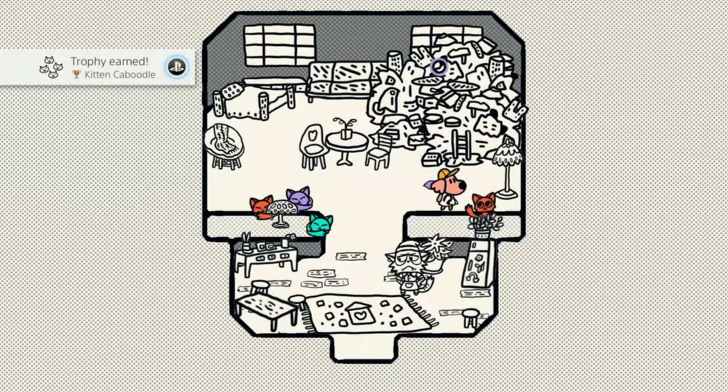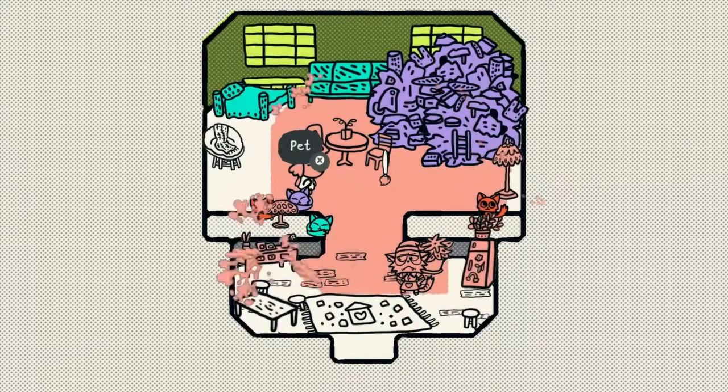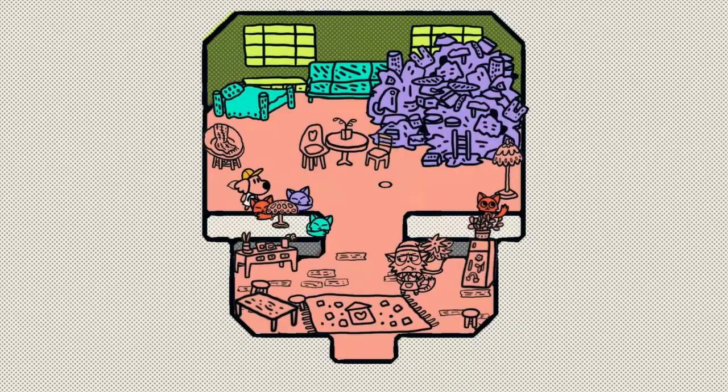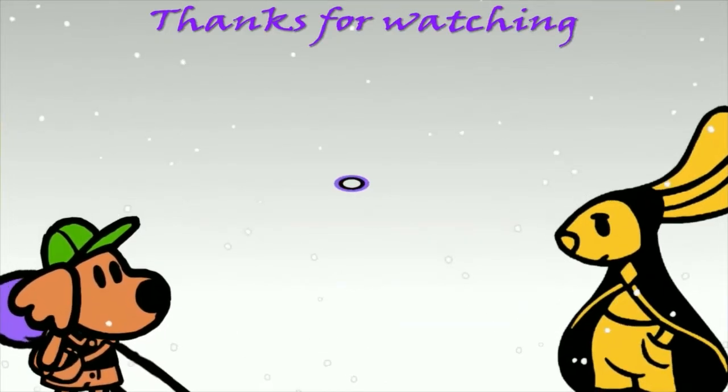There's the Kitten Caboodle Trophy. If you notice the large pile of junk in the back — if you continue to find kittens, there are 40 altogether, and every time you find five or six more and visit Beans, she will give you some decoration sets, each with its own theme. At this point you can only pet one kitten, but once you find more you can go in the house and pet all sorts of them. I hope that helped!